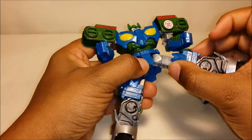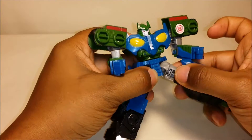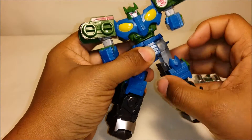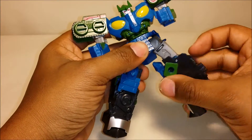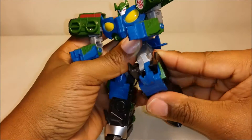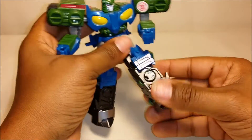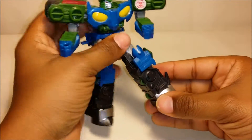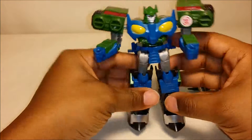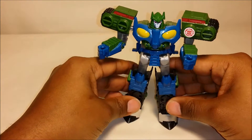His legs can go up and down, forward and back, and can also turn because they're on a hinge. This part here swivels back and forth, and he has knee articulation so he can bend his knees. He doesn't really have anything in the feet, but overall he's got quite a bit of articulation.